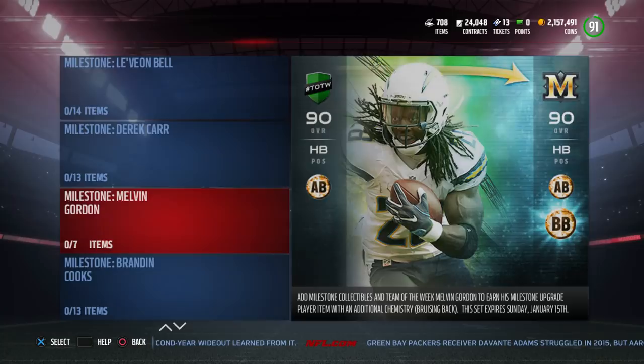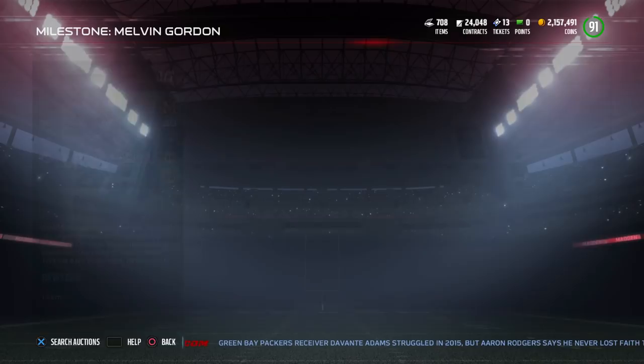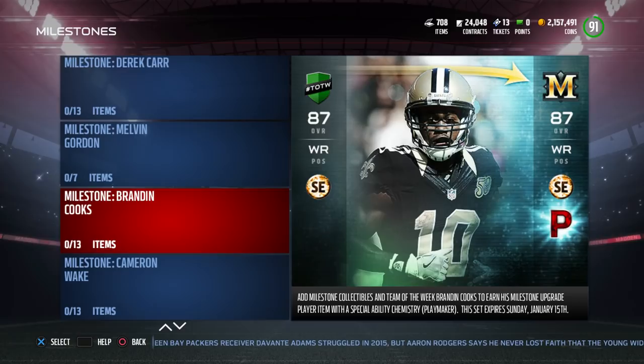It's important that every day you can play the solos to get the collectibles that are needed to put into this. Like you're obviously going to need the 90 overall card here with Melvin Gordon and this set, and you're going to need these collectibles. I don't have any more Russian collectibles — the gold ones at least, I think I have a few elites. So make sure you do the solos to get those.